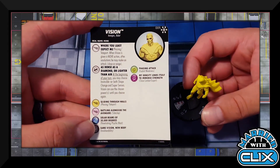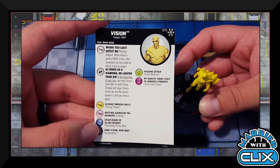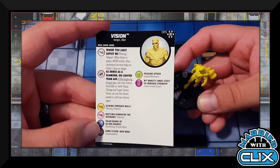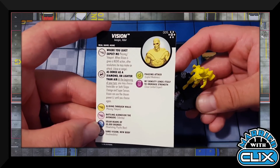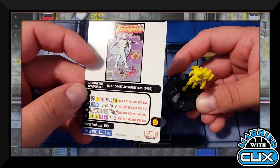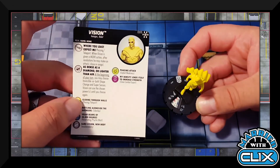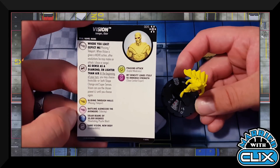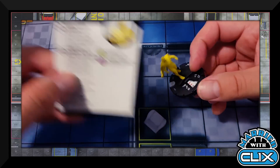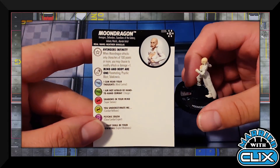Figure 005 is Vision with Avengers and Robot keywords. His special movement power 'Where You Least Expect Me' is Phasing/Teleport — after a move action he may make a close or range attack. His special defense 'As Dense as Diamond or Lighter than Air': at the beginning of your turn choose Invincible, or both Shape Change and Super Senses, until you choose again. At 100 points, solid in sealed and a very neat Avengers character, with some potential but not high for competitive.